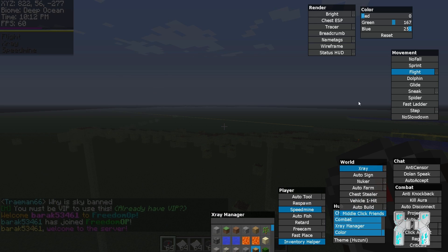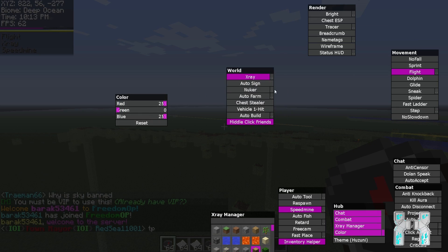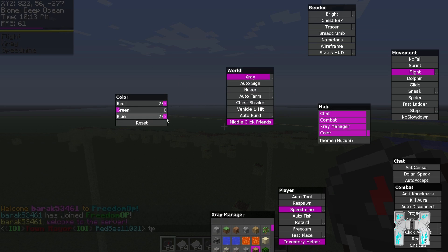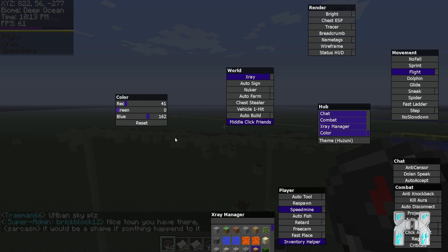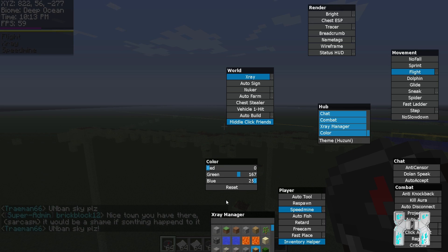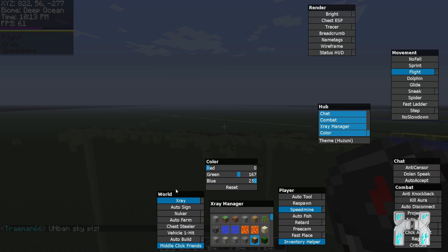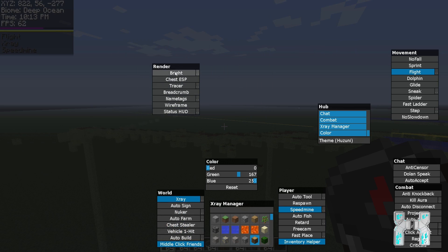We have middle click friends to add people to your friend list. There's also a colors section — an RGB color changer where you can adjust the GUI colors to any color you want. You just have to find the correct RGB values, and if you mess it up just hit reset to get the default colors back. That covers the world related hacks.